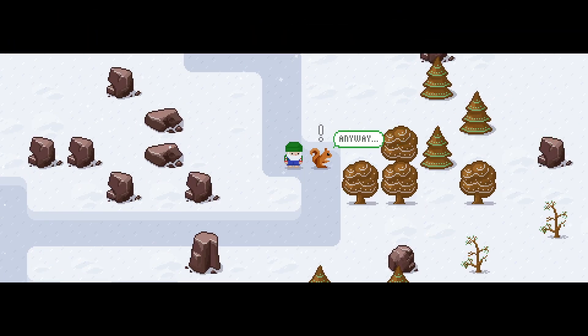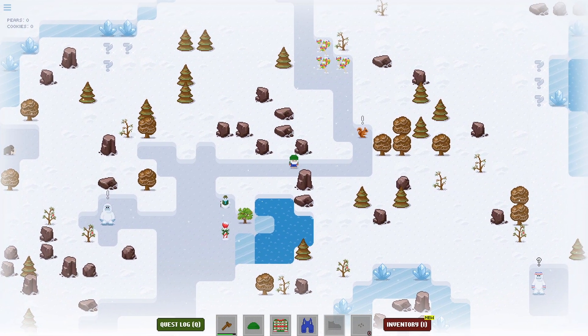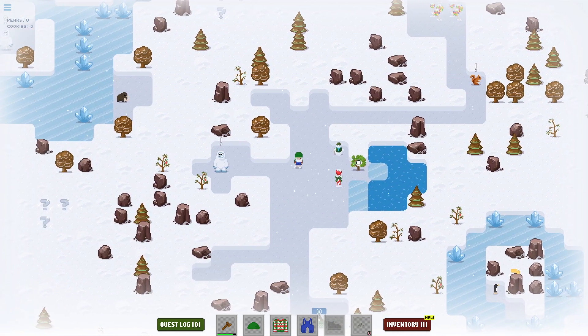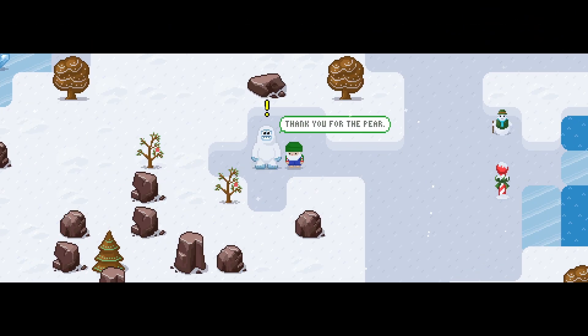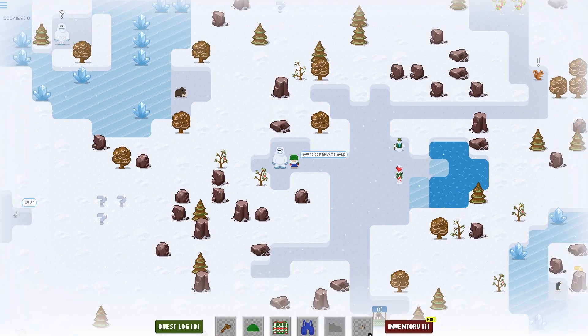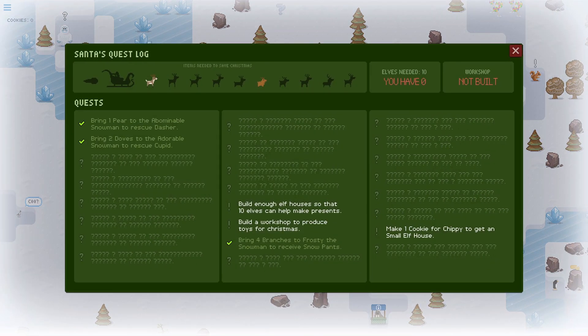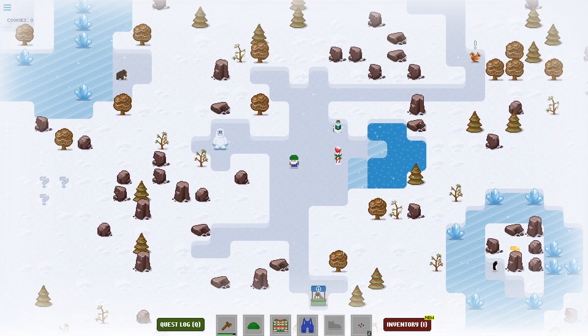Has this grown pears yet? Not the pear, bruh. I have a Cupid - oh, Cupid's one of the reindeer! I got Dasher. Cupid's a reindeer. For some reason I was thinking about the motherfucker on Valentine's Day with the bow and arrow.